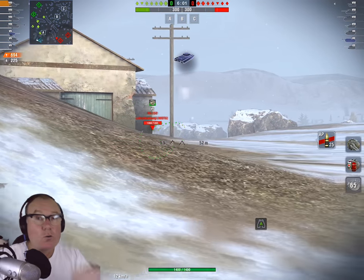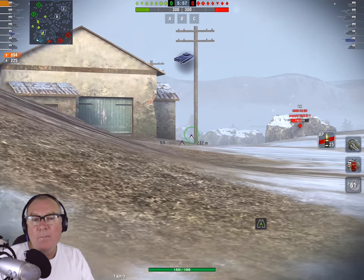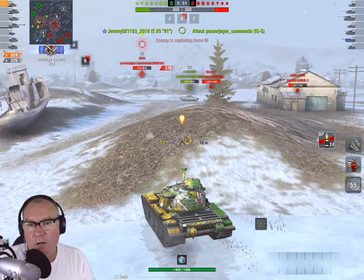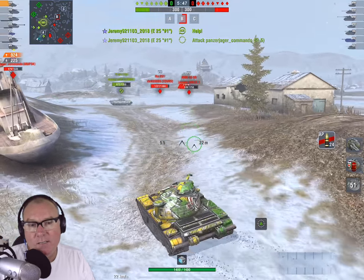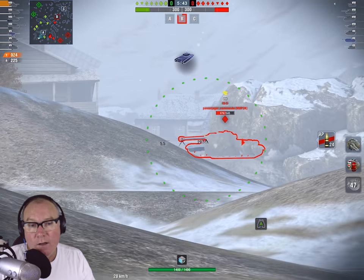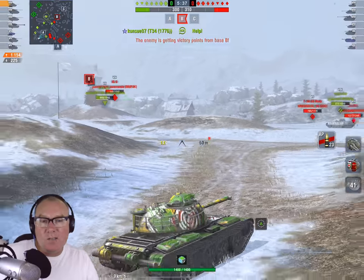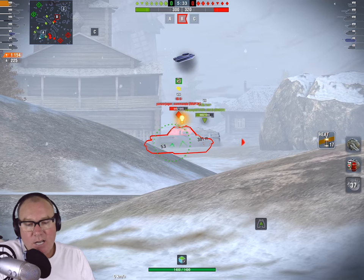To put that in perspective: the T34E2, which is a very low-slung tank — and generally the lower and smaller your profile, the better your camo — has 30% camouflage rating. So you're at half the camo of the T34E2. And if you go with a light tank like the AMX 1390, you're looking at 31% camo while on the move. That's an awful lot of camo rating.